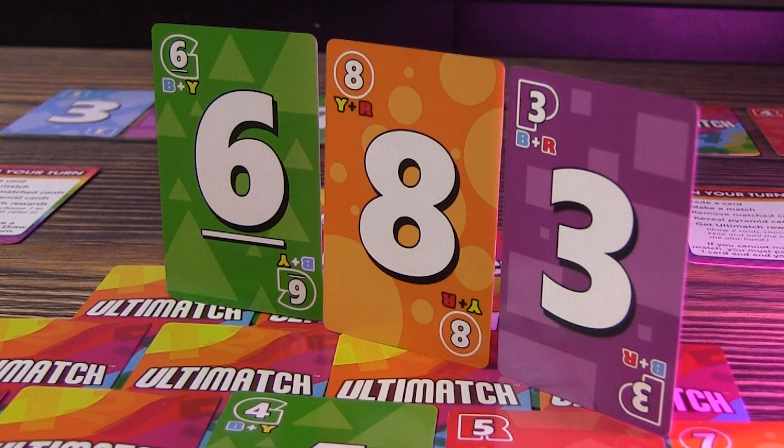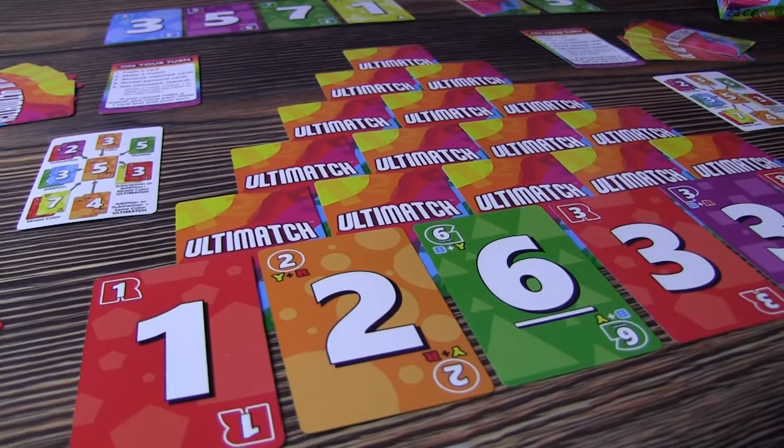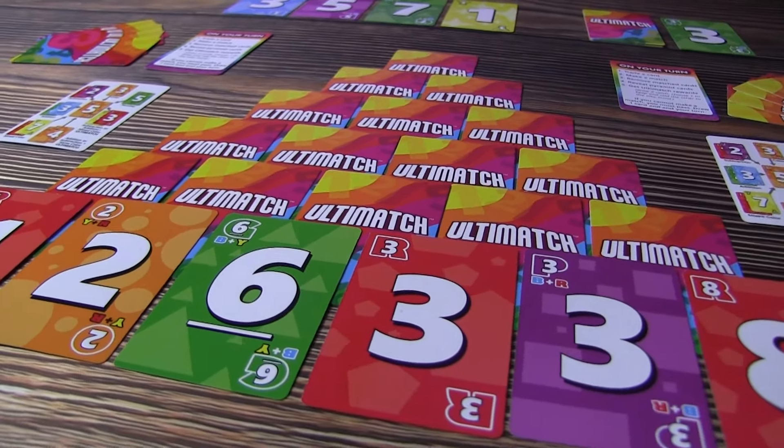Ultimate matches are really the key thing you're after because if you don't make an ultimate match, you won't get to draw cards adding more to your hands. As you start to move up the pyramid, you will start to run out of cards, come to a point where you'll have to pass, and then everyone ends up losing the game.